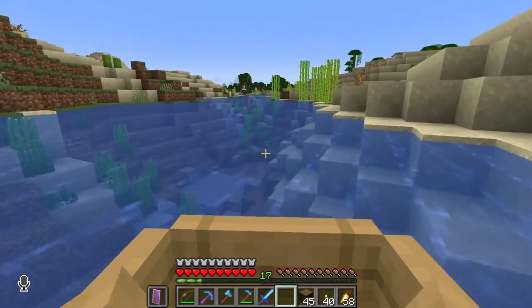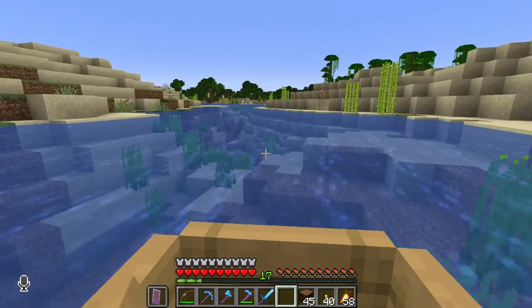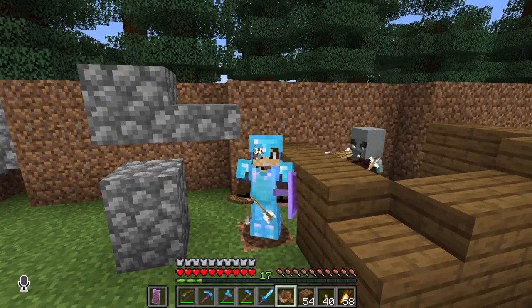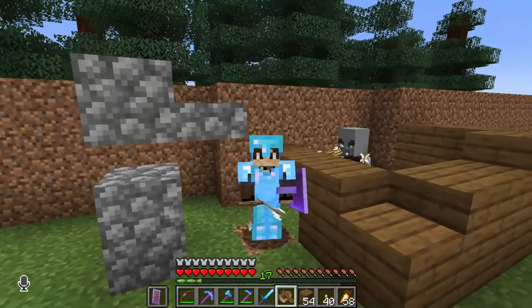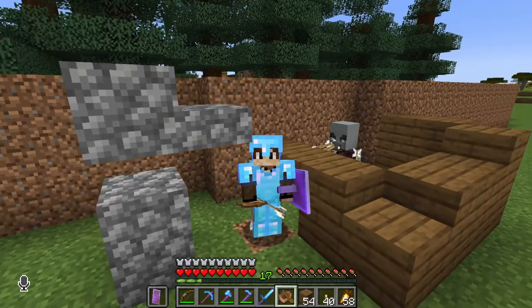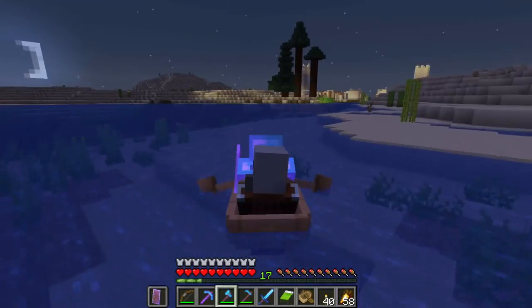I'm going to head towards spawn and try to capture that pillager — pacify him and get him going for an iron farm. Now I'm just chilling here trying to get him pacified. As soon as he's pacified, I'm going to try to get him in a boat and get him towards my area where we can name-tag him and keep him for an iron farm.